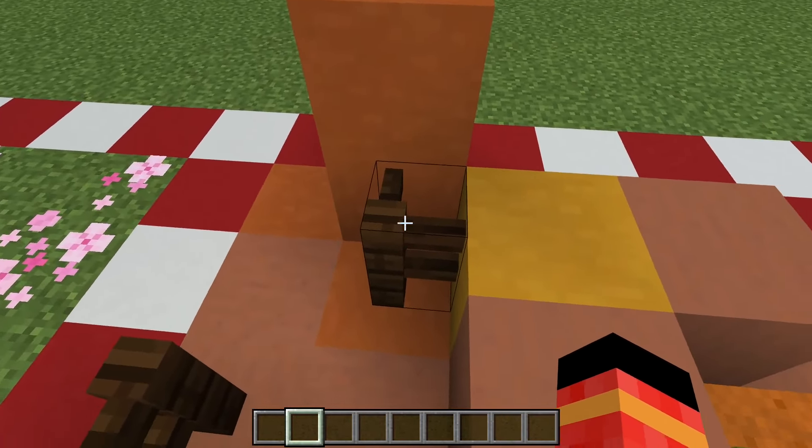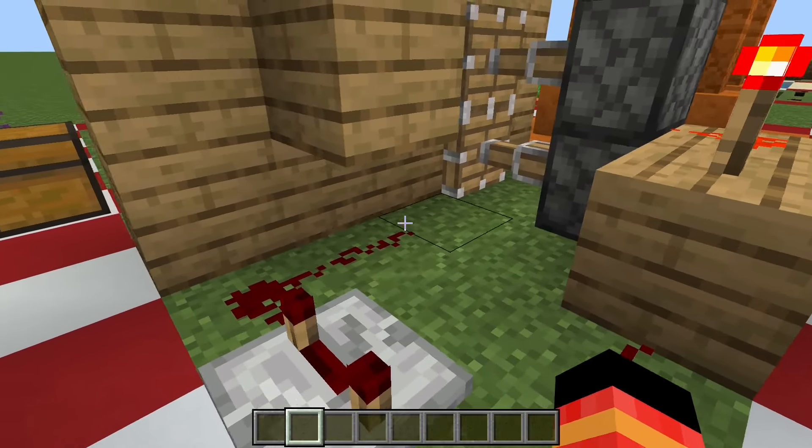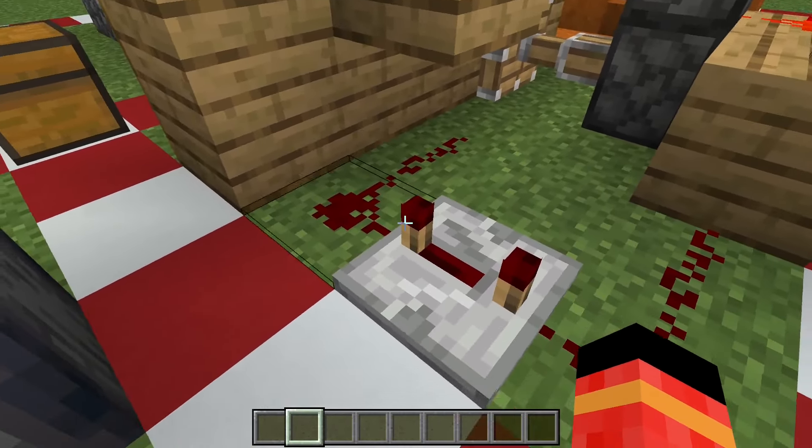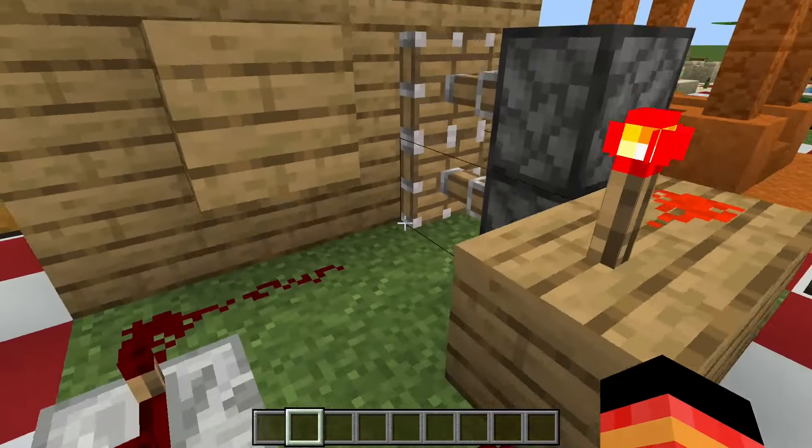This is supposed to be a mine shaft. I also forgot to show the redstone for the painting door earlier — here it is if you want to copy that one as well.